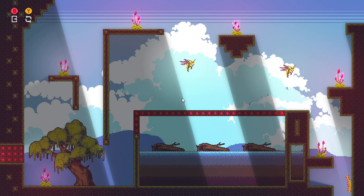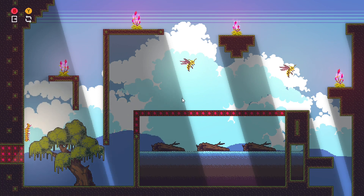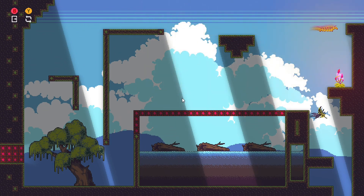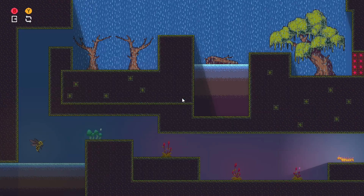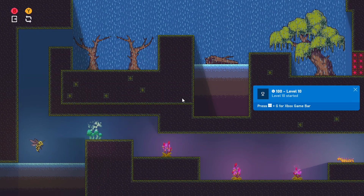Here we go with level nine. You're not going to run into too many issues until later on — these earlier levels are pretty simple. This is an area you're going to want to watch out for: make sure you keep holding the up button to climb up that wall. And there we go, end of the level completed — level 10 achievement unlocked.